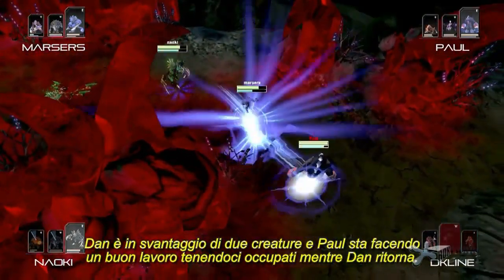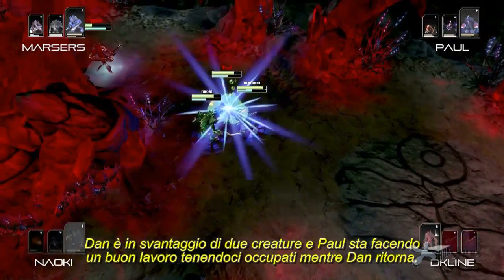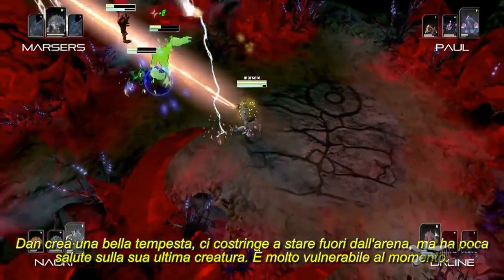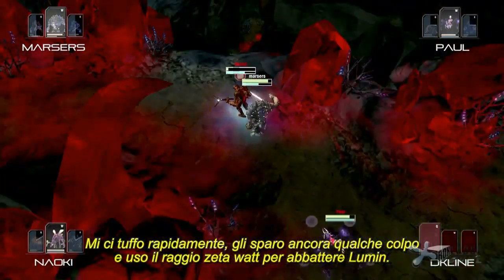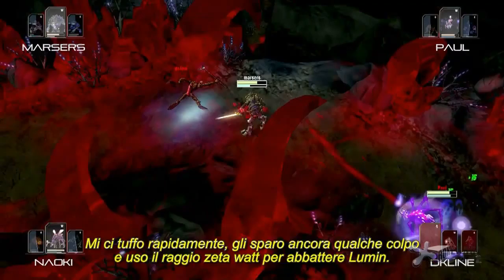So Dan is down two creatures, and Paul is doing a good job of keeping us occupied while Dan comes back. Dan does a really good storm, kind of forces us out of the area, but is still very low on his last creature — very vulnerable right now. I blink in, get another few shots on him, and use the Zetawatt beam to take down Lumen.